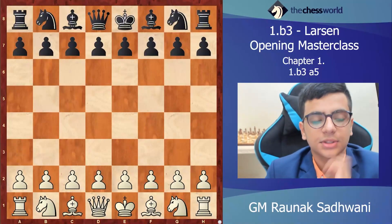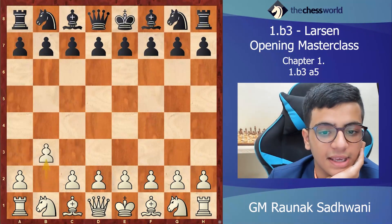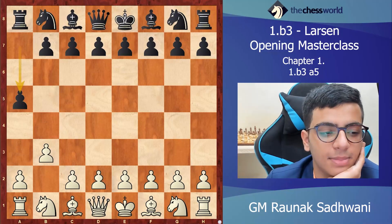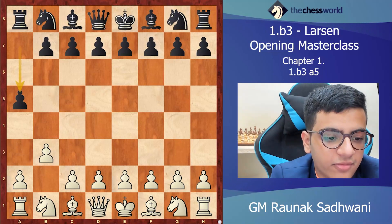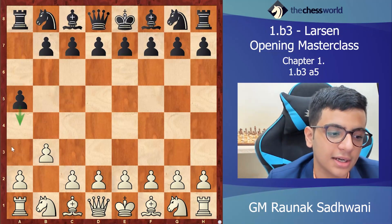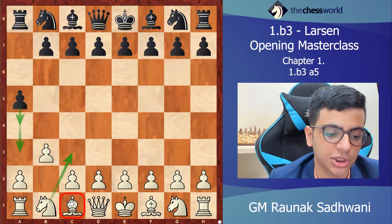Welcome back. In this video we are going to cover 1.b3 and then a5, which is a very interesting idea. Black has been playing this — especially players like Jobawa — and the idea is to play a4, and when the knight moves to c3, to play a3 to bother the white bishop.